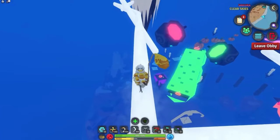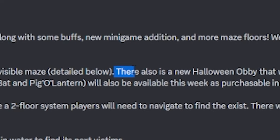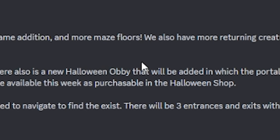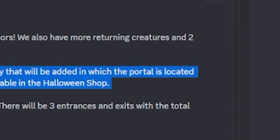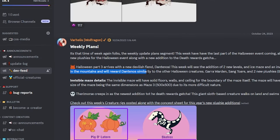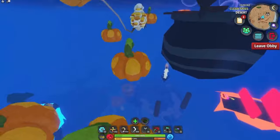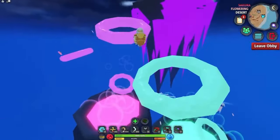Once you're in there, you will see that there's a very big obstacle course. The manager of Creatures of Scenario mentioned there is also a new Halloween obby being added, with the portal located in the Mountains. Completing that obby will reward you the Dentino, similarly to the other Halloween creatures. So once you complete the obby, you will be rewarded the Dentino.